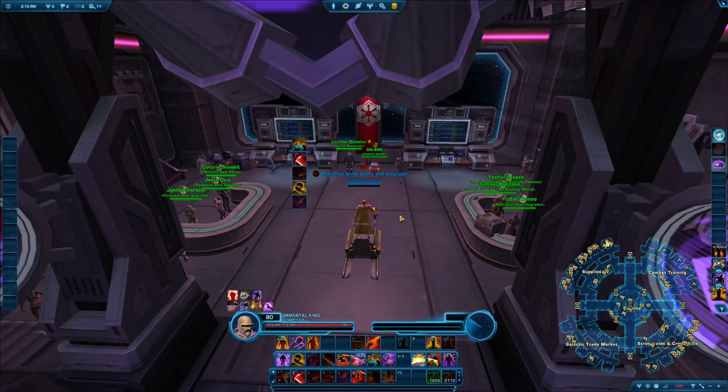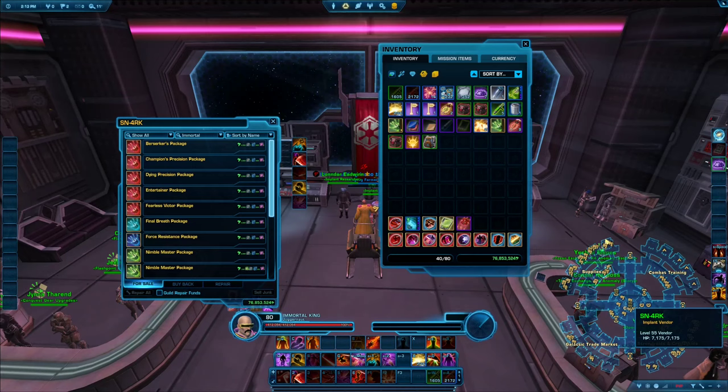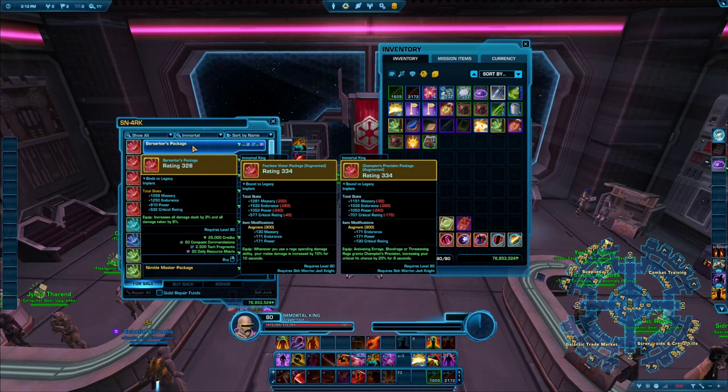In order of priority, the most important thing you should do right away is get your legendary implants. You can have two of those and they're going to be specific for your class. Check out some of the class guides I already have on my channel — more are coming. Level them up with tech frags and credits. Depending on the class, they can give you a huge buff to your damage, healing, or tankiness.